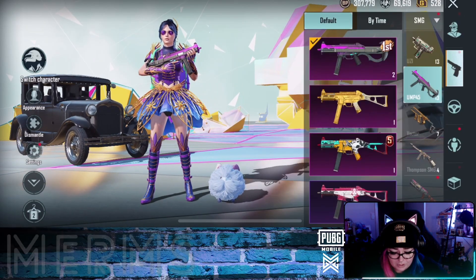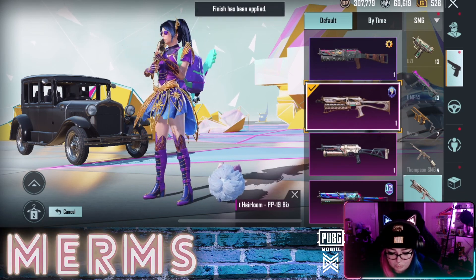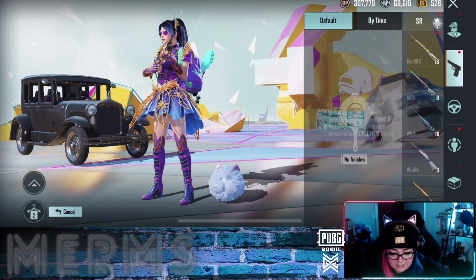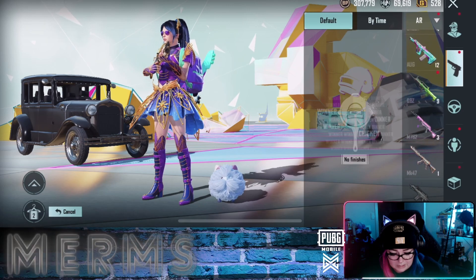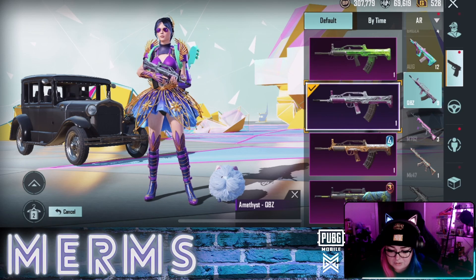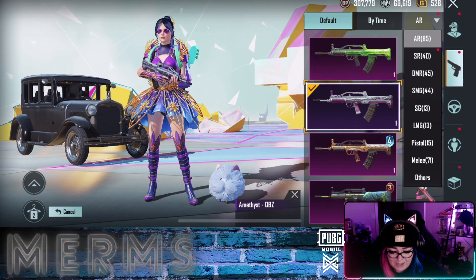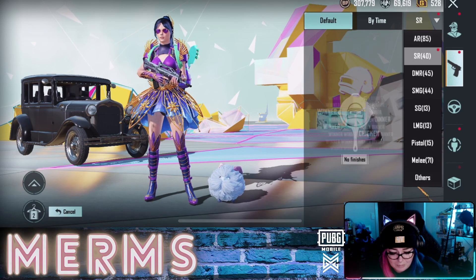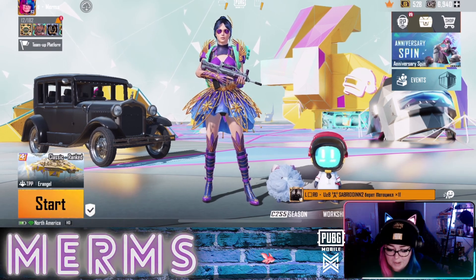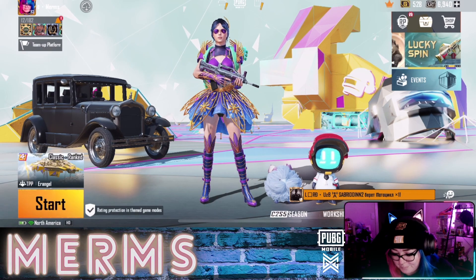We have the new bison skin which I'm actually gonna use — I love that, it's so pretty. We have the canine skin, and the QBZ which I'm gonna use because I don't have anything that goes with my outfit — this one's got some purple on it so it goes with my full look. I like to match quite a lot. I'm really honestly impressed with this season — this is the royal pass we've been waiting for for quite a while. Definitely a 10 out of 10 from me.